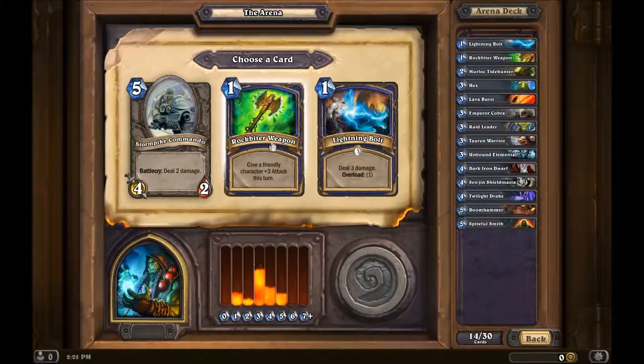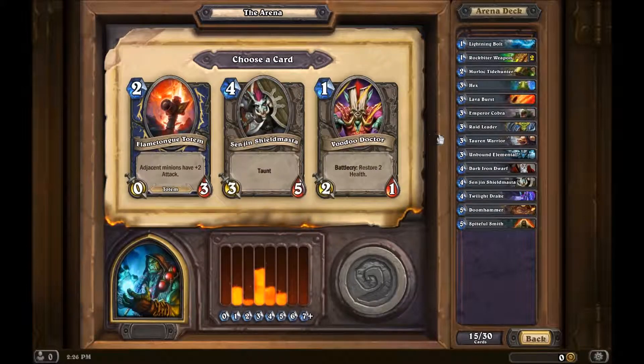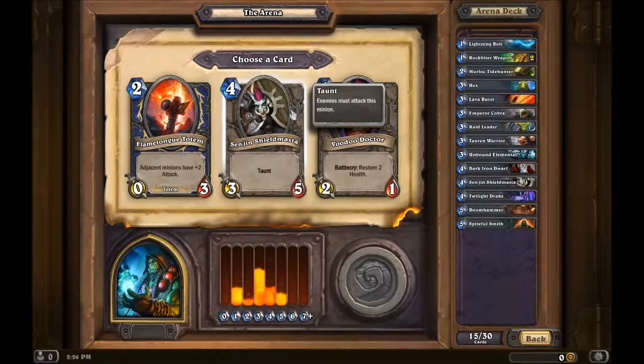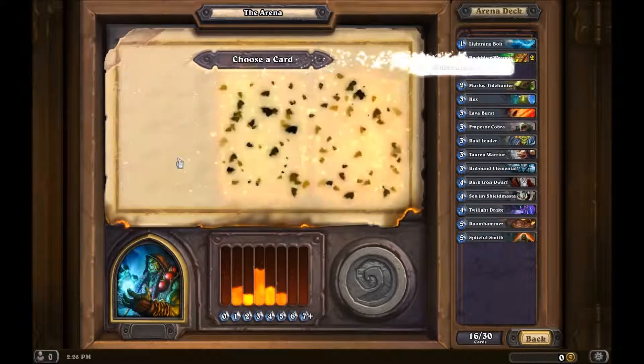These are actually all pretty good cards. I'm gonna go with this one, just because it can do some really nice early damage. A totem — I know Thrall can summon totems, but having a totem where you know exactly what it does is kind of nice too. Witch Doctor or this guy — I'm gonna say totem.